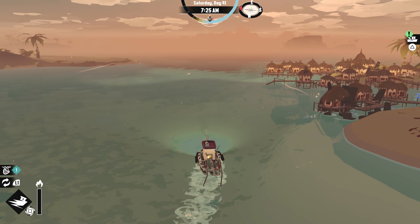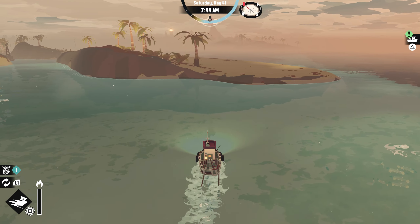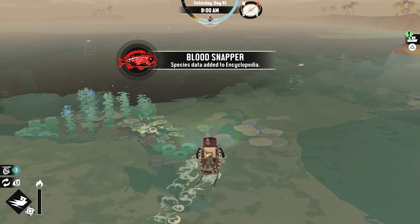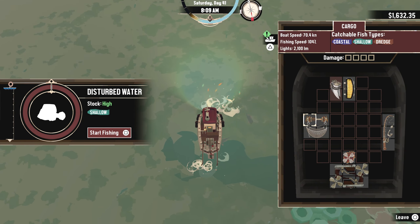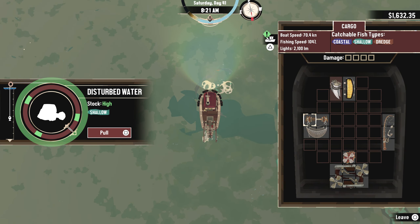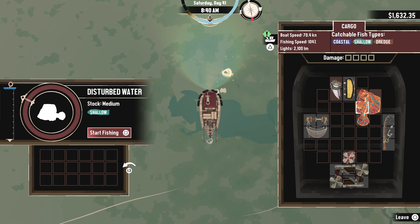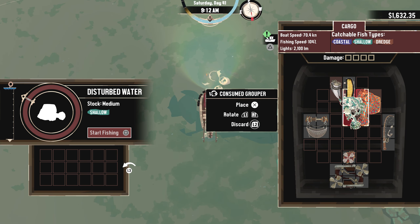We explored all this area and do have an explosive with us just in case. This thing is huge — an aberration. Oh, we already got that one. It's nasty.